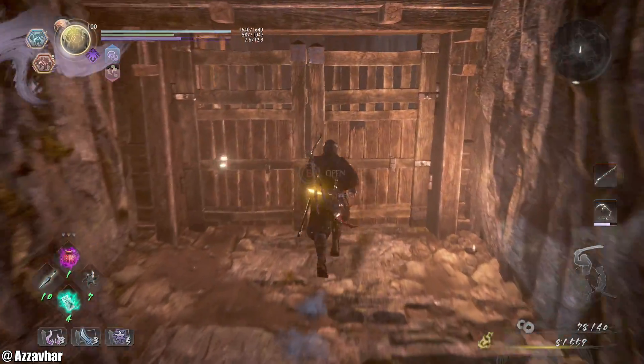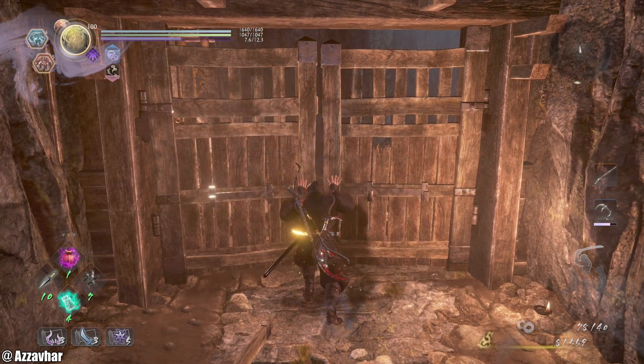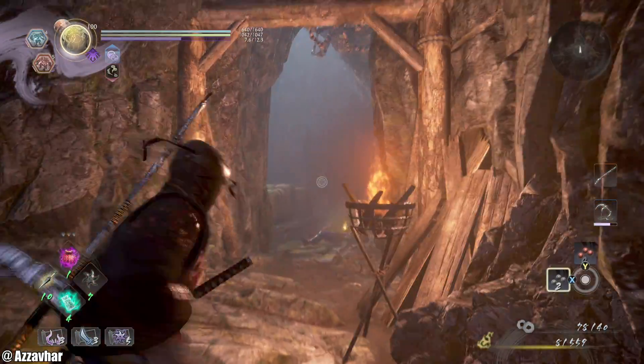Head on back. You can open these double doors — that will create a shortcut back to the original shrine, which is down that way.